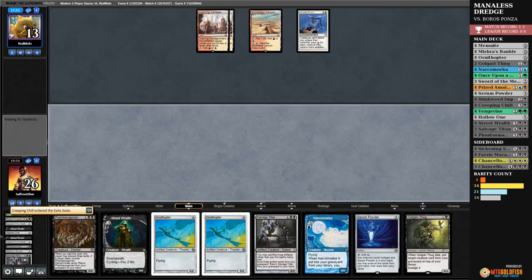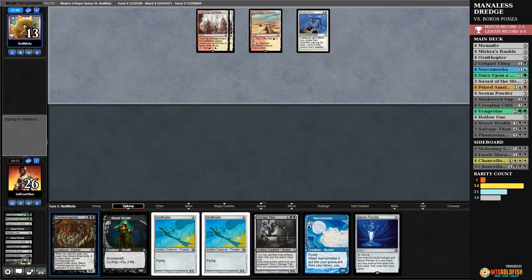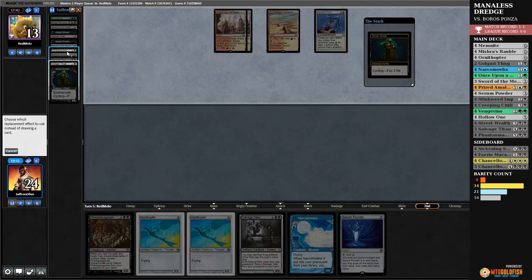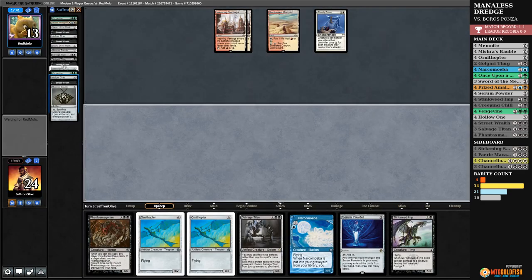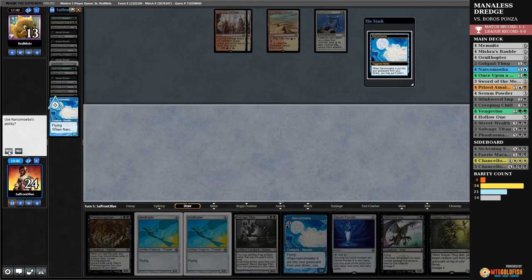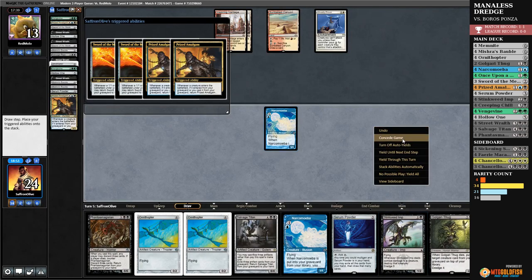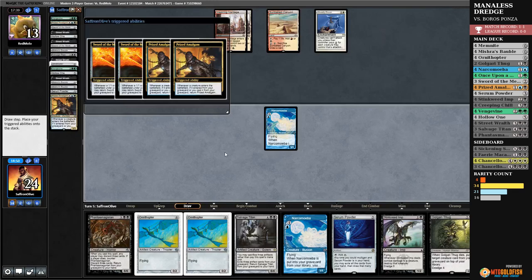Yeah, pass the turn — I don't even know why we're still playing; there's no way we can actually win from here. I mean we can make a big board just to say that we did. Cycle Street Wraith, Stinkweed, untap, dredge Thug — Narcomoeba. That Narcomoeba is never attacking. We're just chatting with the opponent a little bit, laughing about the ridiculousness of the matchup, and we scoop it up.